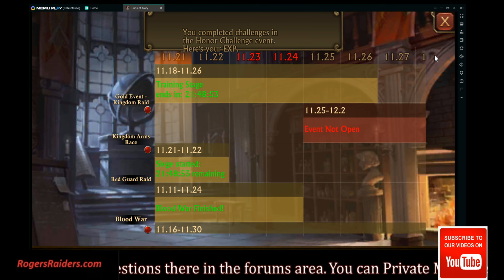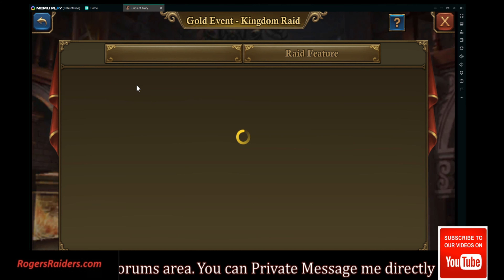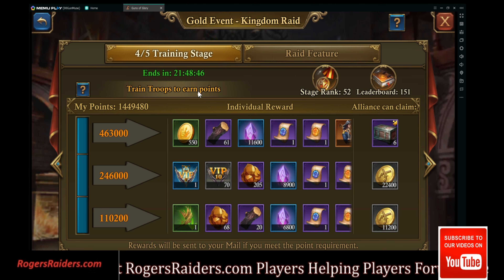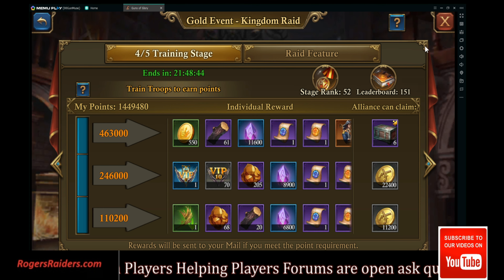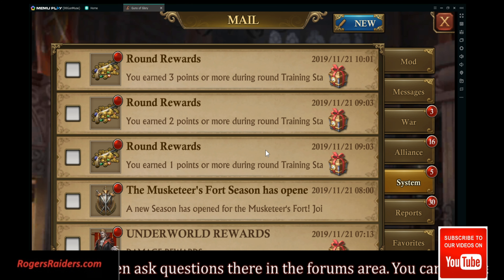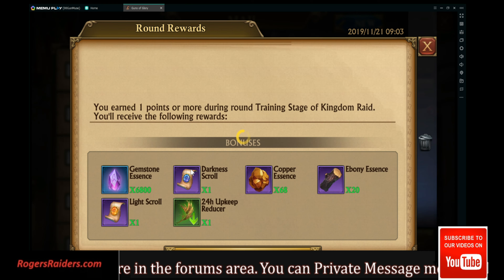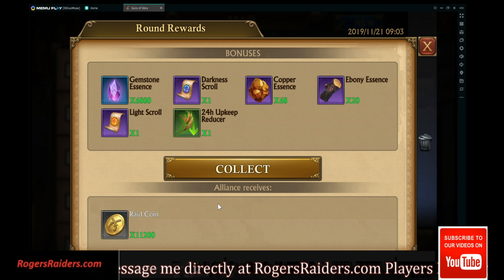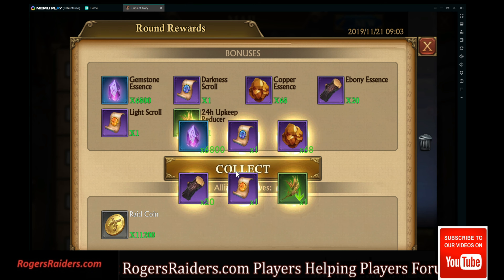In our gold event, I want to look at whether we're getting an extra point in the new one. I'm going up to the raid features. It's a fixed amount — you need to get the max in order to get the max for your alliance.